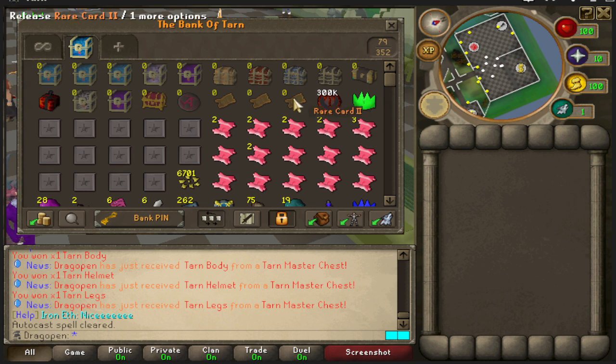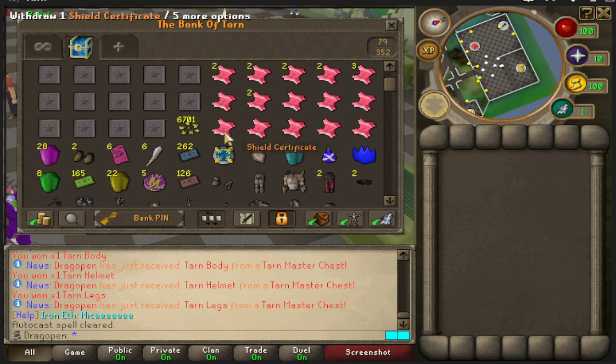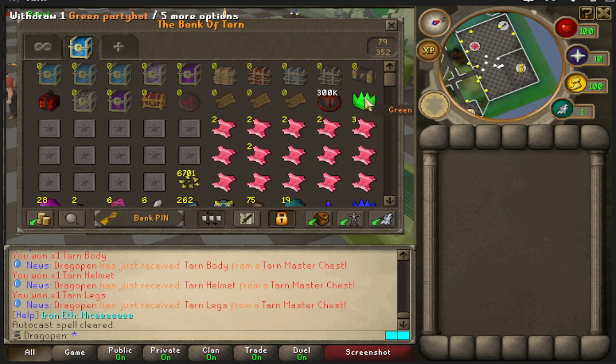Here are the final spoils after opening all those boxes: 300k tokens, quite a few perks including multi-shot, multi-kill, double slayer tickets, and an AOE perk — unfortunately no double XP. A lot of certificates for the second gear slot, a healthy amount of stardust and gems for enhancements, and a good stack of drop rate and double drop tickets. Gear-wise, almost no dupes on ruthless gladiator, the fire sword from ash-to-fire, no dupes on death pieces, and tyrant helm, body, and legs.